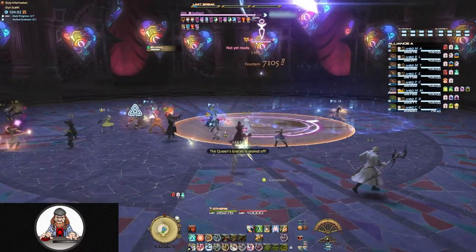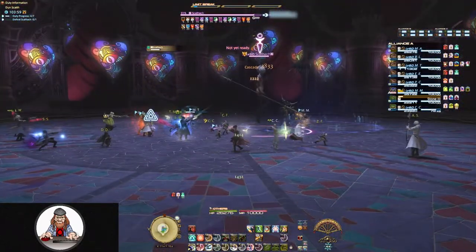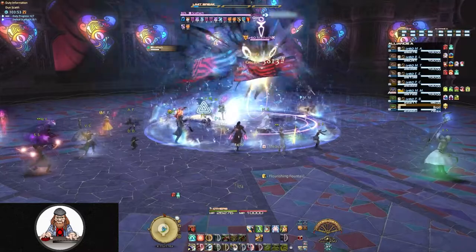When she comes back down, she's going to do a small AoE which you can easily dodge with just a couple steps back. She's also going to have 4 other 30 attacks: 30 Arrows, 30 Sickles, 30 Souls, and 30 Cries.